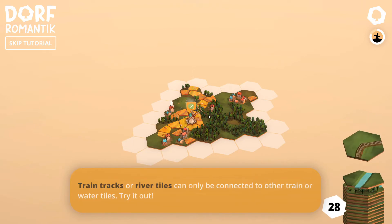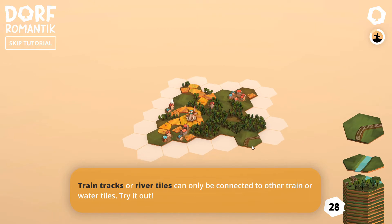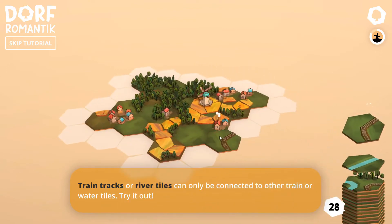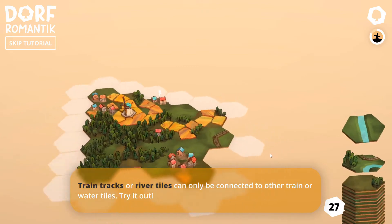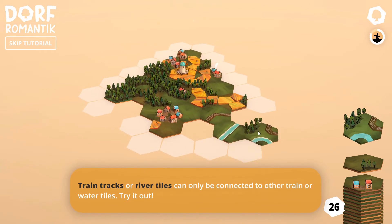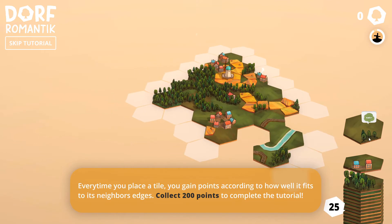Train tracks or river tiles can only be connected to other train or water tiles. Obviously we have train tracks and water — you can see what's coming up, so you have to be careful how you place this. I'll place you over there and switch the sides a bit. If I place this right there, will we be able to connect those? Not really — should have chosen a different site. The quest requires like 185 forests.